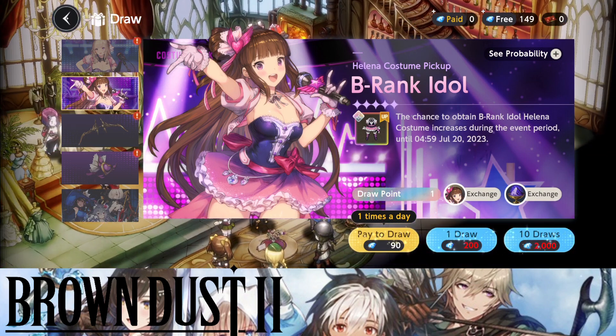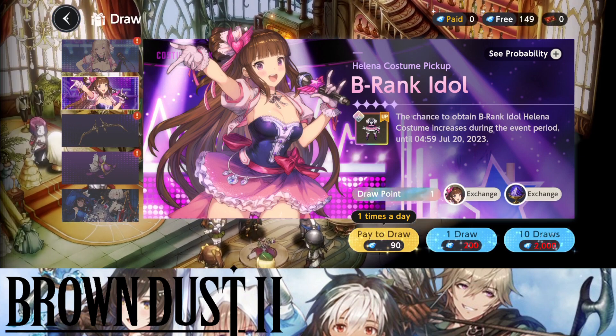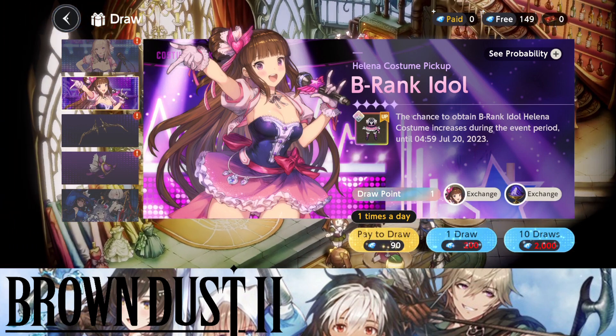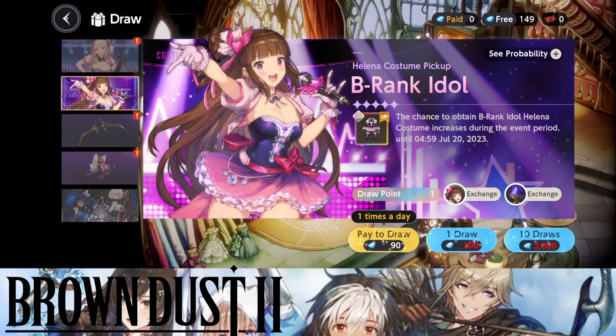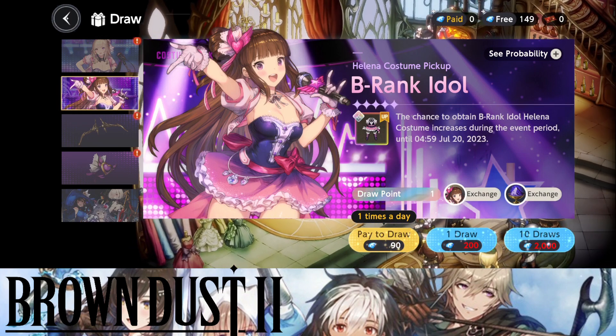I've taken a look at the skills — she is a must summon, trust me. You also want to get the other version, the old version of Helena as well, to have two costumes. Hopefully you guys enjoy this video; stay tuned for more content on Brown Dust 2.